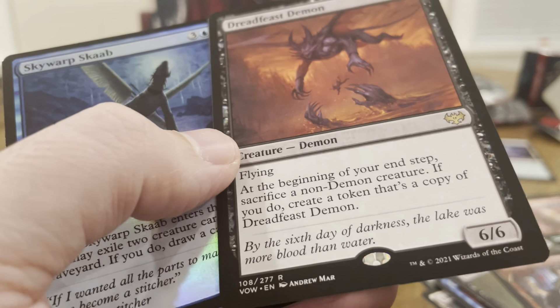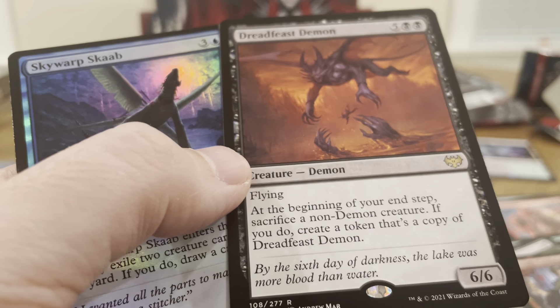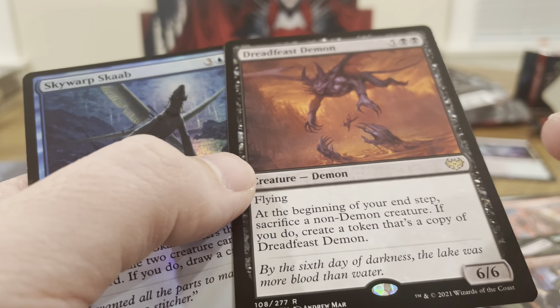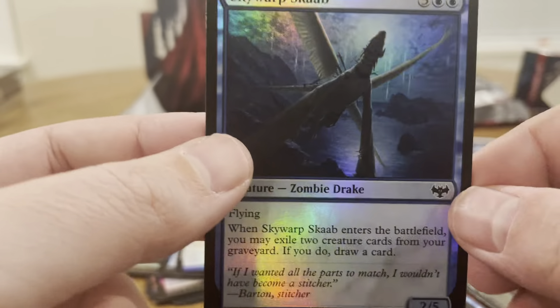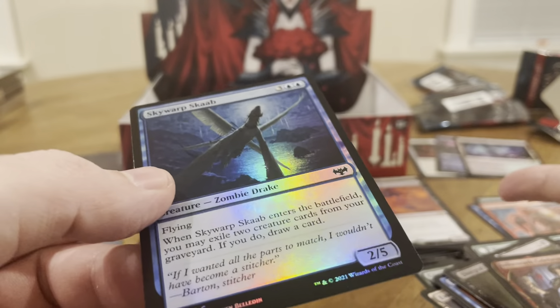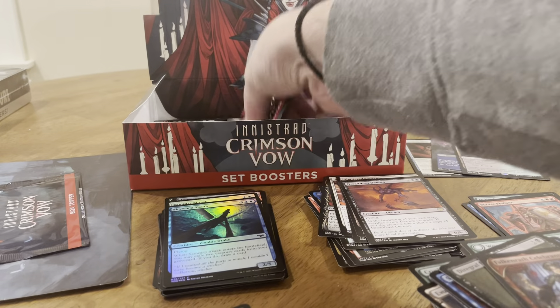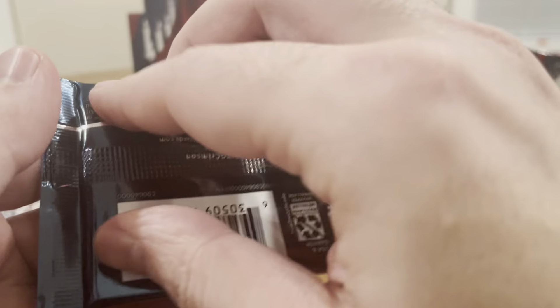At the beginning of your end step, sacrifice a non-demon creature. If you do, create a token that's a copy of Dreadfeest Demon. Damn — make tokens of that thing. And the token has the same ability — that's amazing. You're going to make tokens that make tokens of themselves.